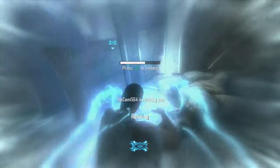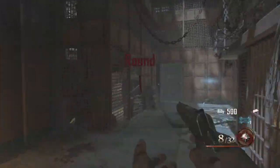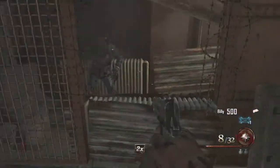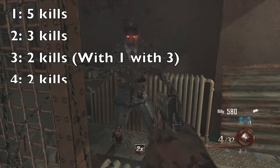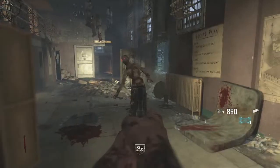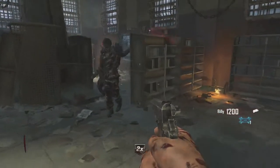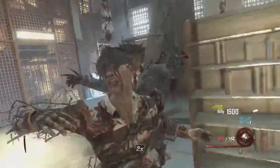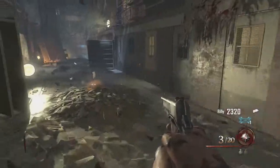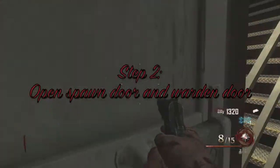I'm on my own right now, but my friend joins in at a later time. What you're going to need to do is kill a certain amount of zombies. If you're by yourself with a second player having just joined, it'll be five kills. If you have two players, it'll be three kills each. If you have three players, it will be two kills each with one person having three. If you have four players, it'll be two kills each.